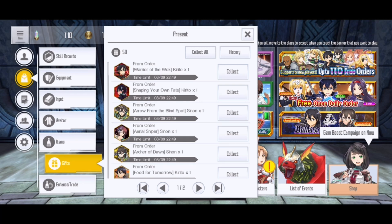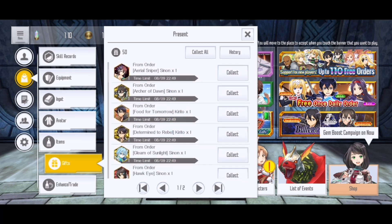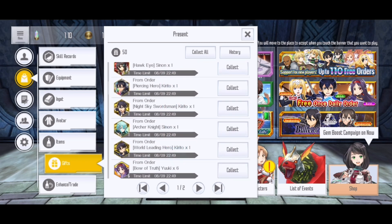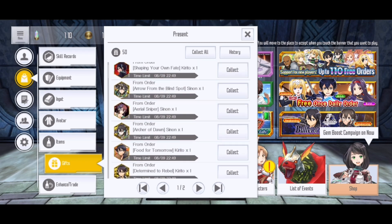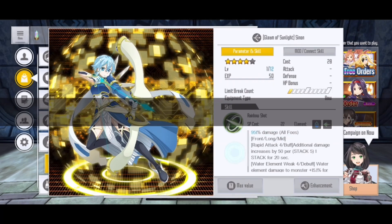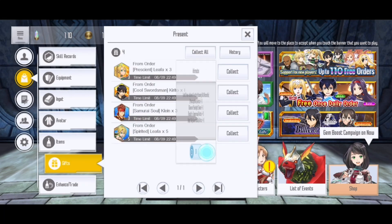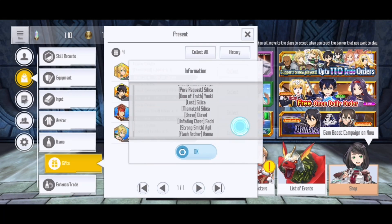Let's see how many four stars we got. Not including lower rarity skills — one, two, three, four, five, six, seven... twelve. Twelve four stars! Not bad. For 25k, normally you will get around 10 skills, but we got two extra. Not bad. Let's see: one dupe, two dupes, three dupes, four dupes — so eight new skills. Not bad!